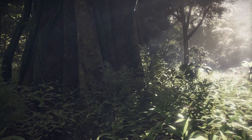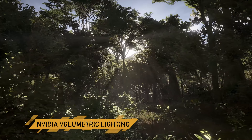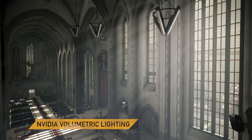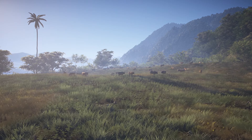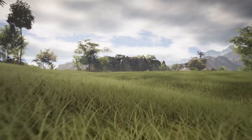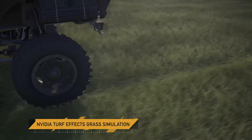When they're not busy taking down cartel members, ghosts can bask in the rays of our volumetric light scattering methods. When heading into open space, the ghosts will find themselves surrounded by realistic grass plains, featuring improved physical interactions with the help of our turf tech.